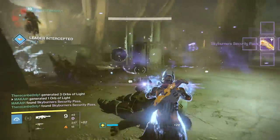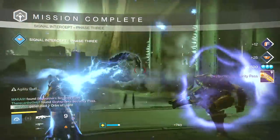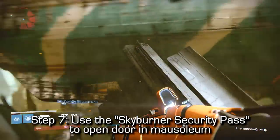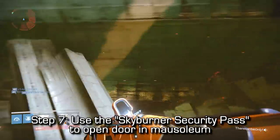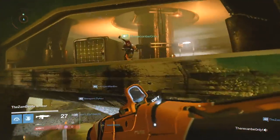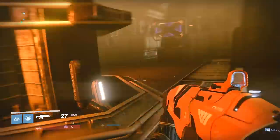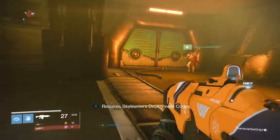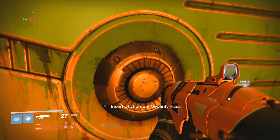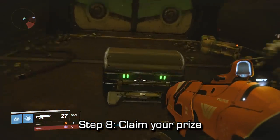Right as I kill the boss here there are still a lot of remaining enemies, but I have now accessed the security pass for Skyburners. You can try to kill all the enemies or not - we're basically just going to make our way back to that same door in the Mausoleum. On the side door there is something you can interact with that will open a door. You're going to put your security pass into it and wait a couple of seconds. It took about 30 seconds for the door to finally open once I put in my security pass. Once it opens you'll see a chest inside - walk forward and claim your prize.